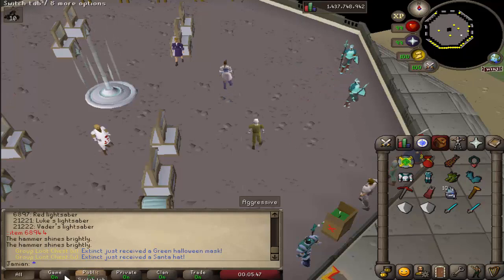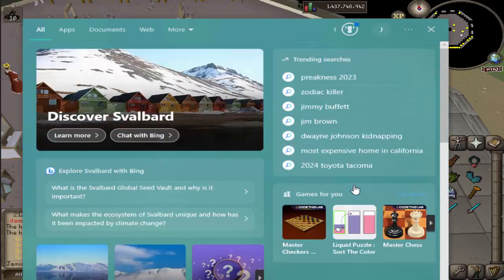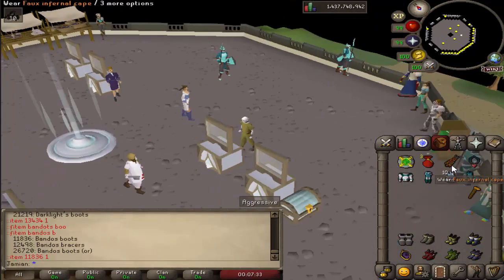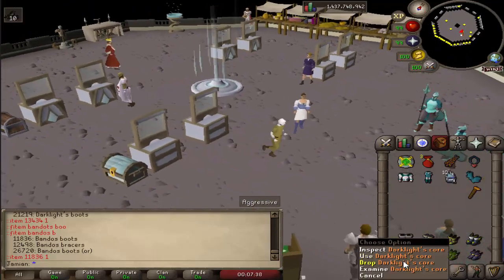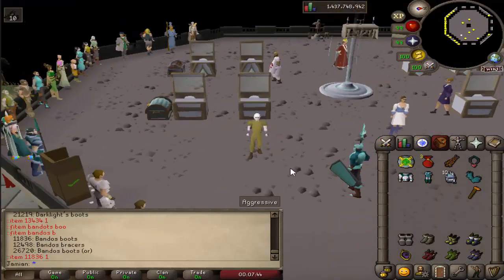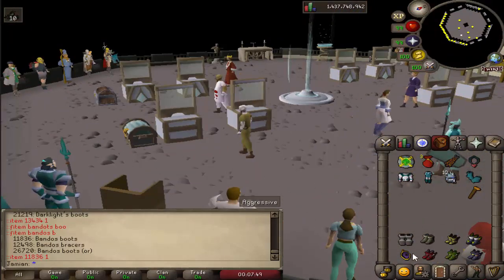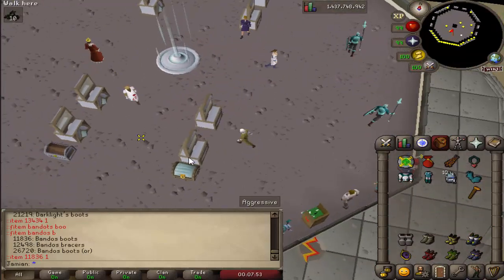There is also one more group loot item: Dark Light's Core. This is kind of a complex one. You can get it from the Group Loot Chest. You need seven pairs of boots to make Dark Light Boots. These are new best-in-slot boots. Get these eight items total and make them yourself.